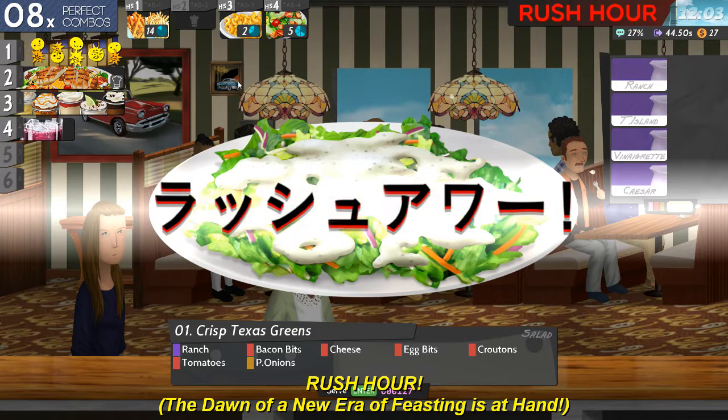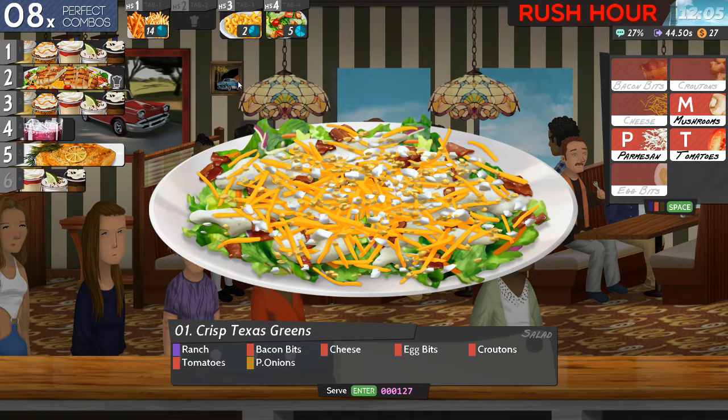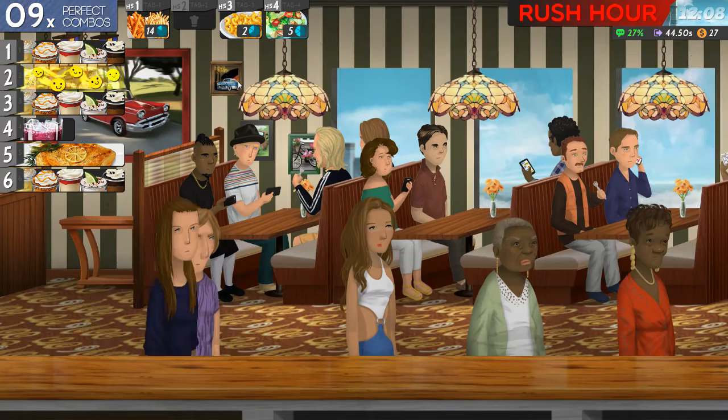You want ranch? Big bits. Cheese. Egg bits. Croutons. Tomatoes. And green onions. Okay, let's get these two orders served.